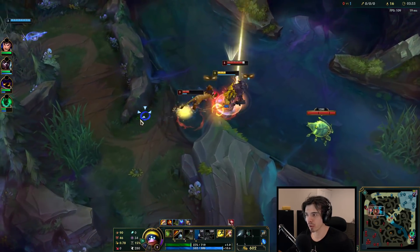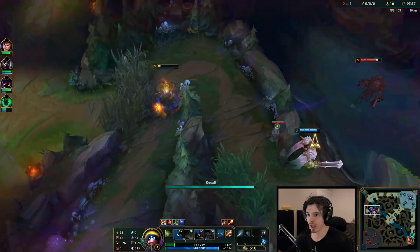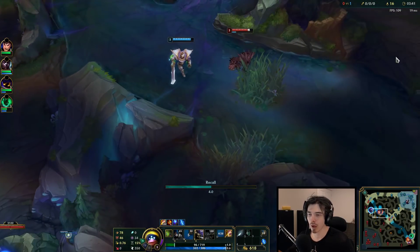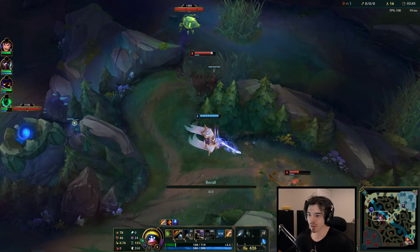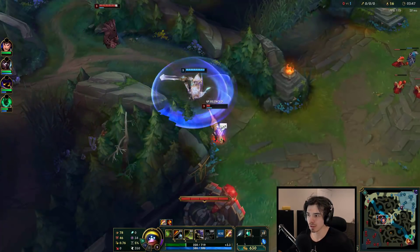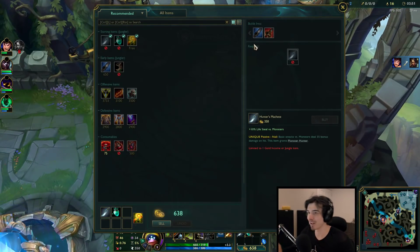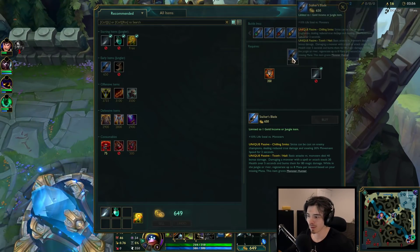Did I want to run this way? Not really. I actually wanted to run towards the crab there. I wanted to run down, but then I was like, if I run down, Nocturne's going to respawn, isn't he? And if Nocturne respawns, I die - because it's really short death timers at this level. That's okay, I mean we got away with it, so it's fine.